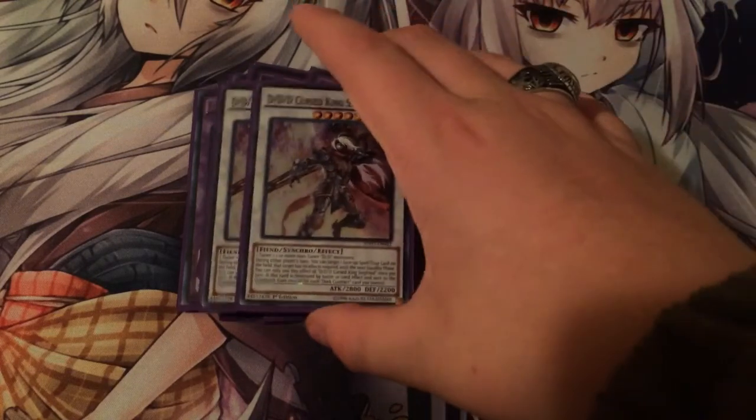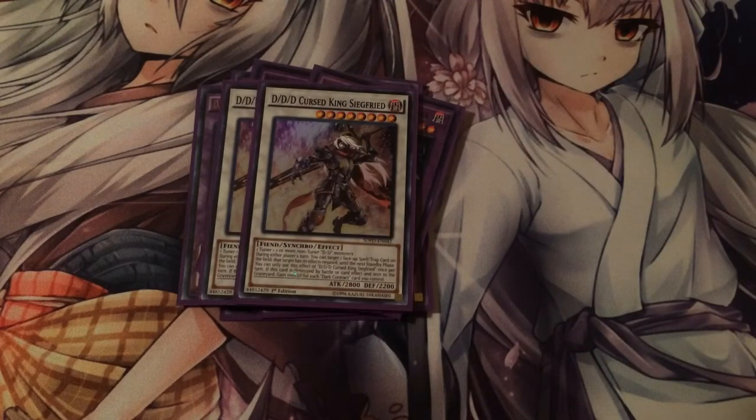I run two DD Curse King Siegfried. He's really good. You can target a spell or trap card your opponent controls and negate its effects, and that's during either player's turn. And when this card gets destroyed and sent to the graveyard, you gain 1,000 life points.